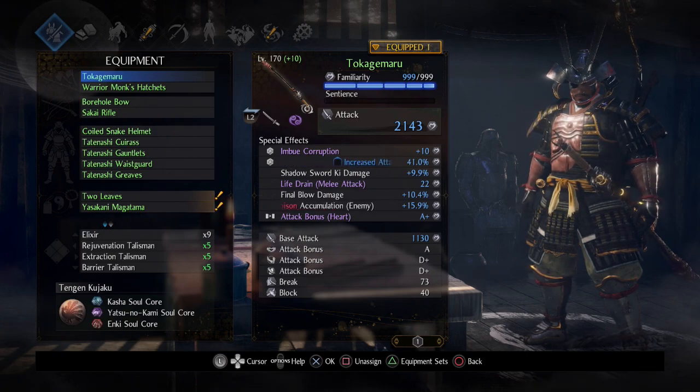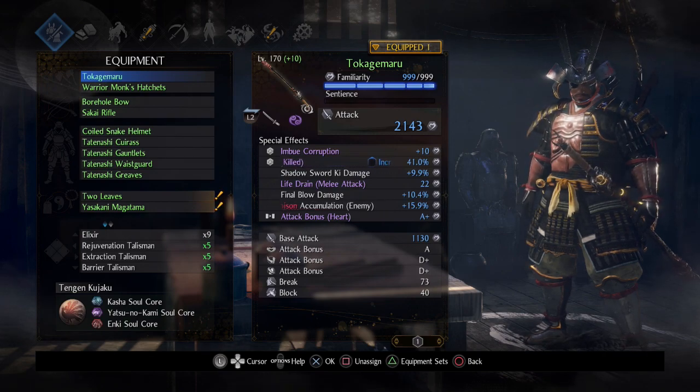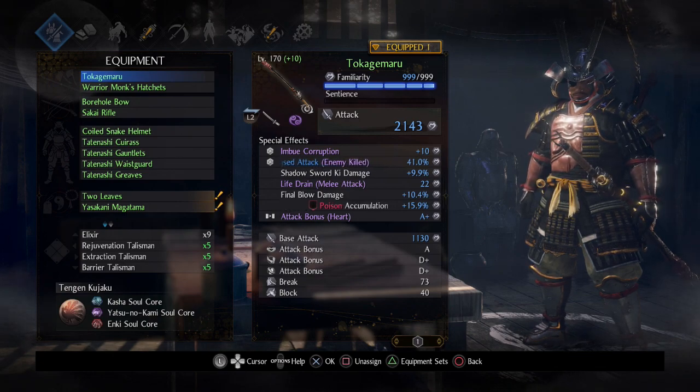Getting back to why I'm using this particular Katana — the reason is mainly due to the second bonus. This bonus didn't necessarily play a part in the demonstration I was using against the boss fights. But in general, the way this works is as you're just playing, it gives you an increased attack bonus with a 41% chance of happening. In my experience, I was just doing a Twilight mission before I made this build video, and it seems to proc every other enemy I was killing — almost like 50%.